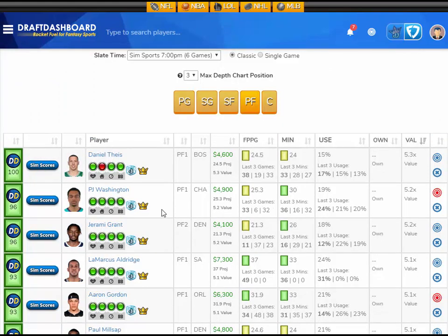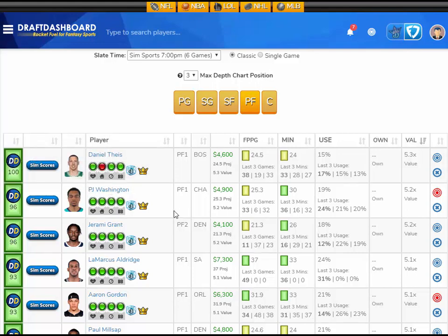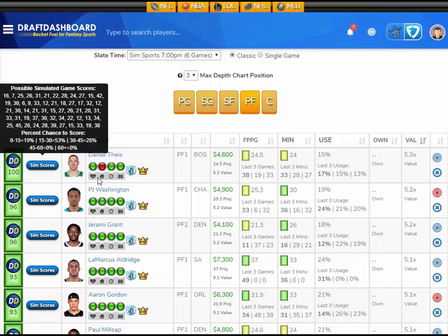At the power forward position I like PJ Washington, projected at 25.3 fantasy points — that's 5.2 times value at $4,900 FanDuel salary. Looking at his sim scores: a 14% chance to score 15 or less, a 57% chance for 15–30 — that's your value zone — a 26% chance for 30–45, and a 3% chance for 45–60. I like PJ Washington here at $4,900 FanDuel salary.